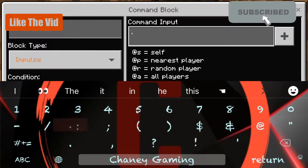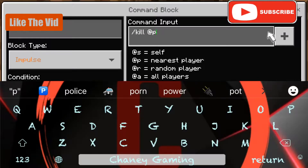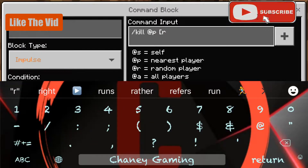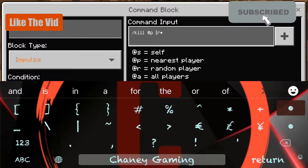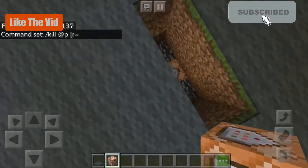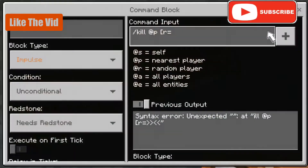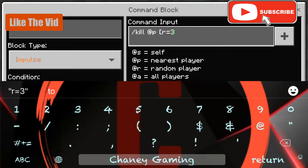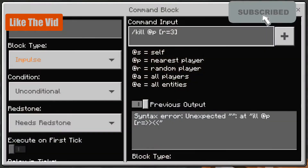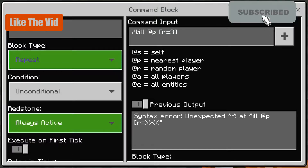Inside the command block you want to type slash kill @p[r=3]. You have to do some counting — this trap is three blocks wide, so r equals three. If you had six blocks wide you'd do r equals six. Then change the command block to repeat, always active.